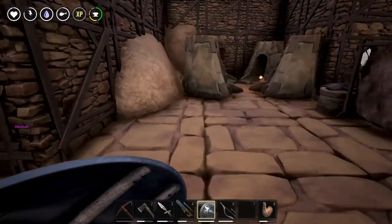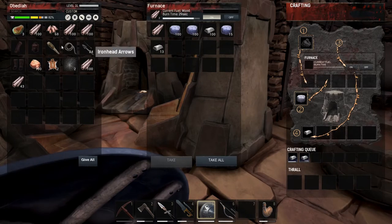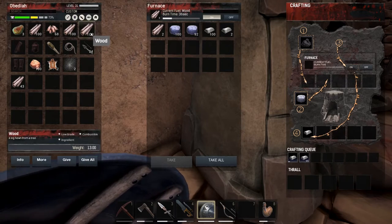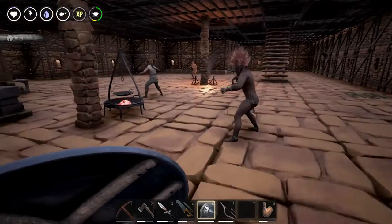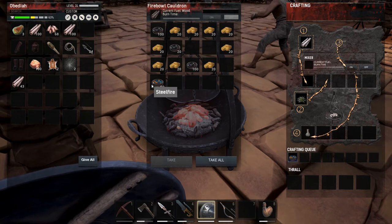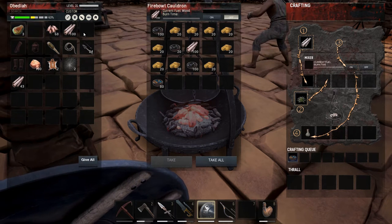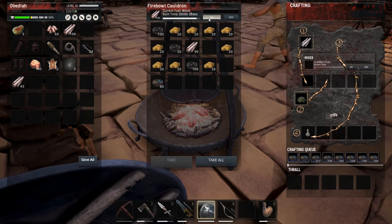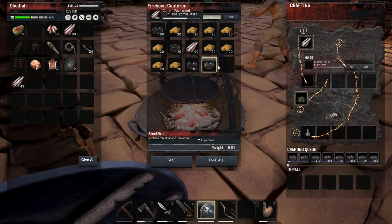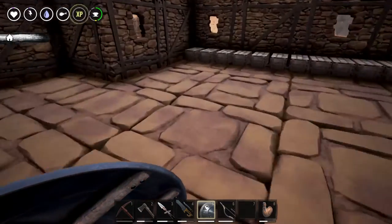Alright guys, so we have a bunch of metal crafting up - we should have a good amount now. Oh yeah, it's 110 in that one. They're just about out of wood, let's go ahead and drop a little more wood in there to keep those going. Let's see how this is doing - we have 80 steel fire going, that's not too bad. But it's out of wood, and I just went and gathered a bunch of wood.